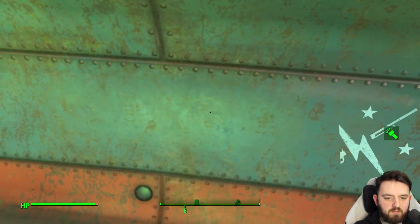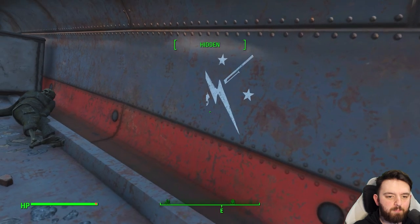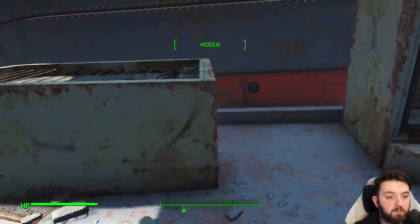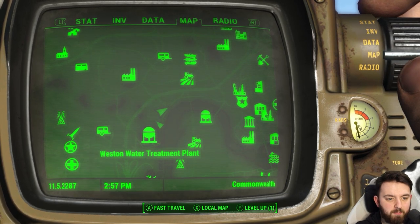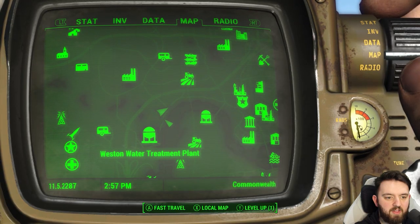Clearly a downed — I would say a pre-war soldier it would seem, but there's a Minuteman insignia in here leading me to believe that maybe he was a Minuteman. That is a possibility for sure. If you want to know where we are, we are north of the Westin Water Treatment Plant and south of Grey Garden, just along the coastal path here.